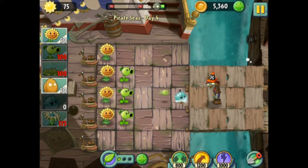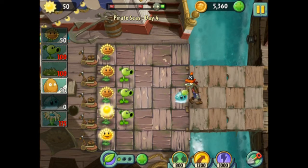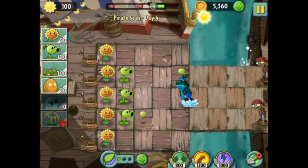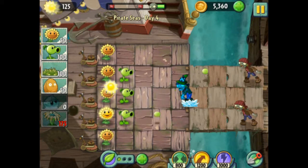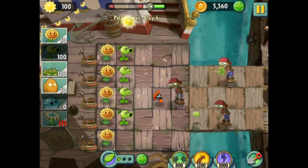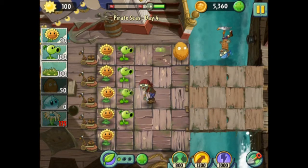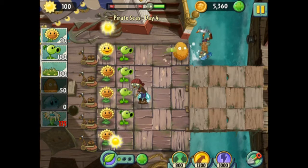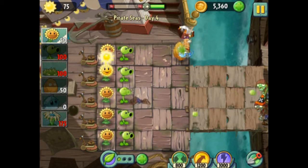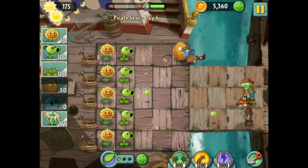I do want to freeze him to give my Peashooter a little bit more time. We want to make sure these guys can handle it while we just build up some sun for a little bit. This is where we're going to want the Walnut so we can slow that guy down who's flying over. That guy got a little too close, I'm going to freeze him real quick. Now we're going to want to start to build up some attack very quickly because we're coming up on one of the first waves.